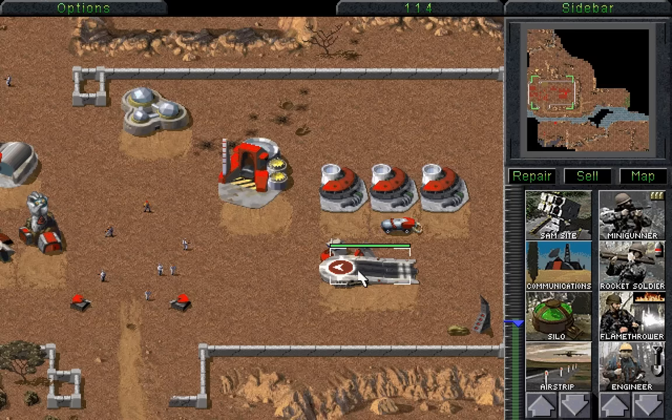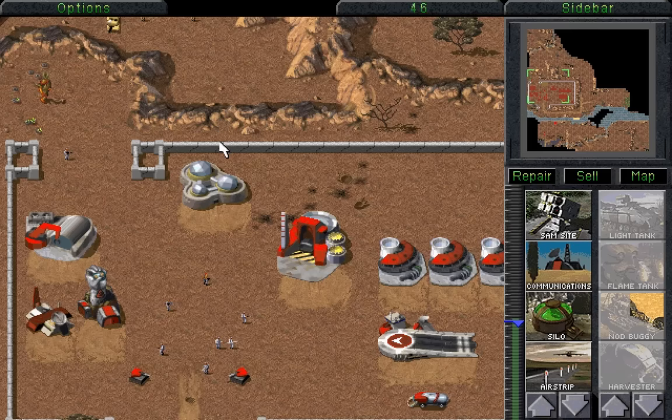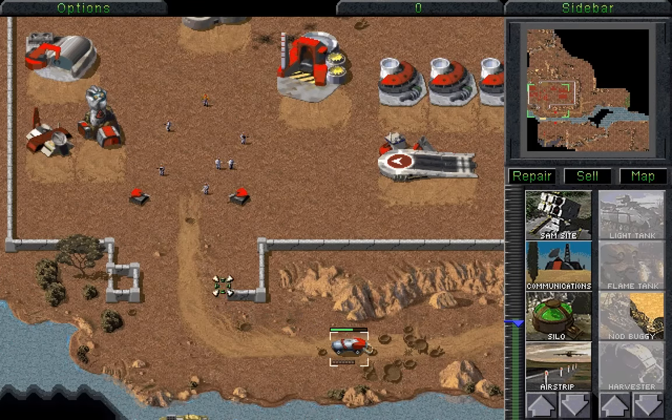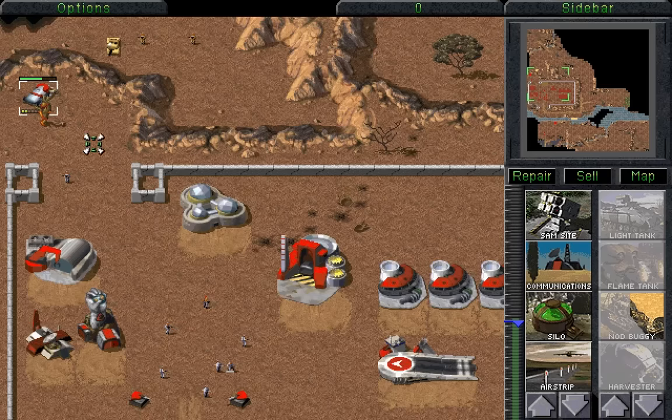And there we go — we now have access to an airstrip. With that, we're going to want to build a buggy as soon as possible, because the buggy will not be affected by the Tiberium, and we don't want to keep losing units to that Tiberium. In fact, we could have you harvest that instead, and use that to get a quick boost to our income, enough that we could build a buggy to take some of the damage from the airstrike. It's not a lot of Tiberium, but it should do just well enough to secure our income.